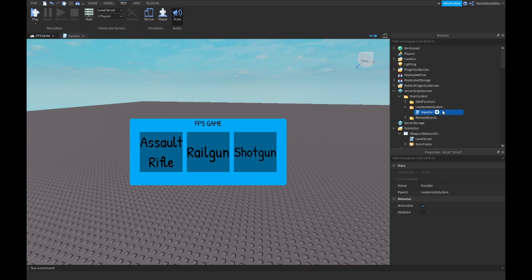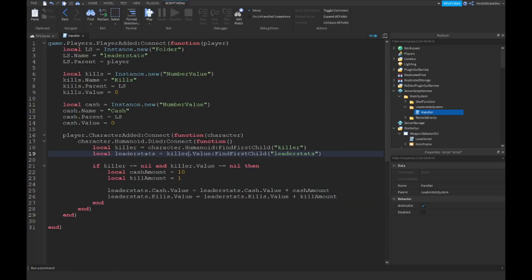I noticed something was wrong. We want to make sure local creator is equals to creator, like this. I just want to copy this script over — because there has to be 'creator' and I didn't notice that. So here you go.